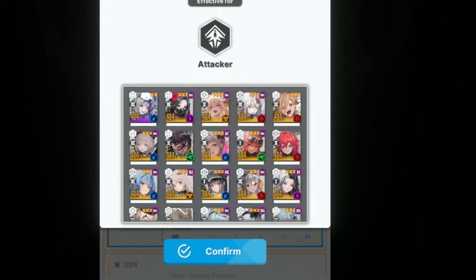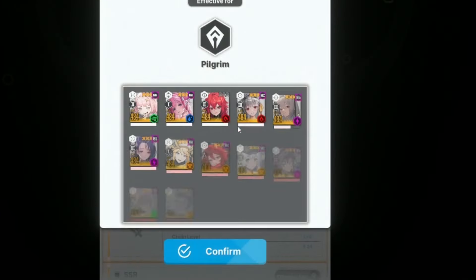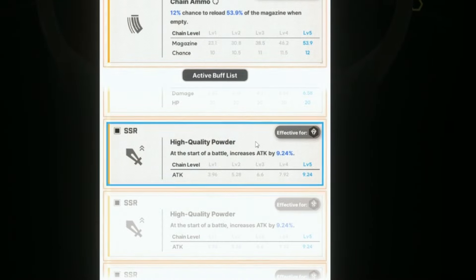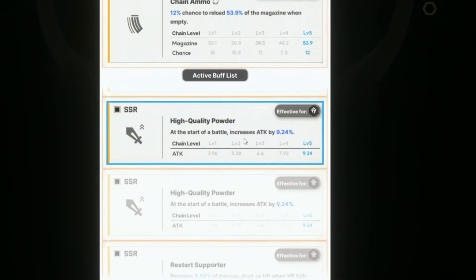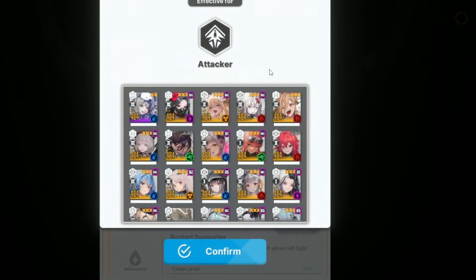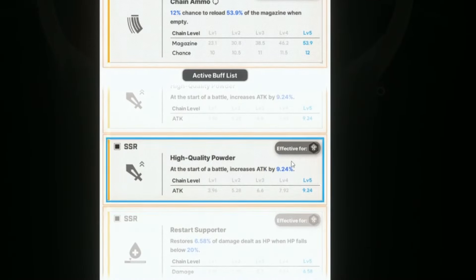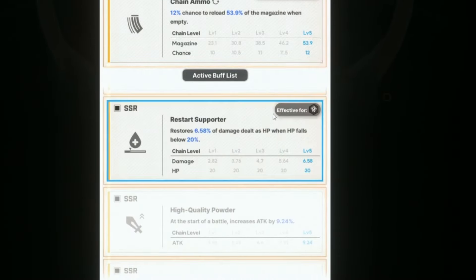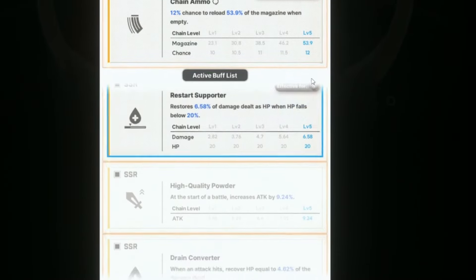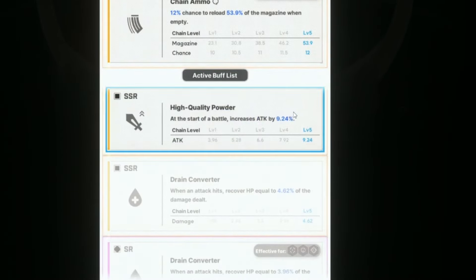I also got this one — attacker when HP falls below 20, an attack buff for Pilgrim. It's really whatever for that one because it's only Scarlet benefiting from it, and attack buff isn't as huge for Scarlet. This one — attack buff for attacker — would be benefiting Made Privity primarily, but obviously still benefits Scarlet as well.